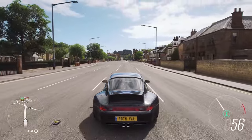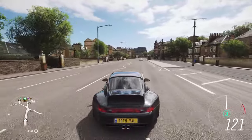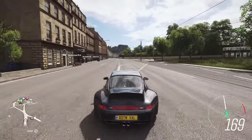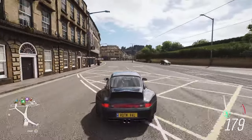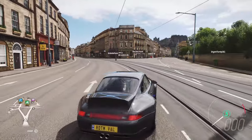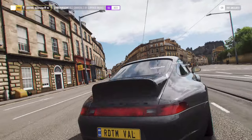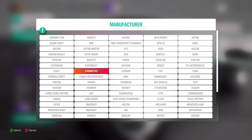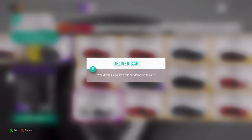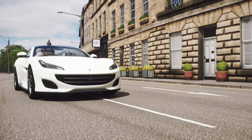Hey everyone, here is a little short video of the new promo of Forza Horizon — how to get the Ferrari and Porsche. Now this was by far the most boring experience I had in this game, but since I'm a big Porsche fan, I just had to do it. This is the new Porsche as you can see, and I'll also show you the Ferrari quickly — the Portofino. I'll show you in a minute what you need to do to get it really fast.